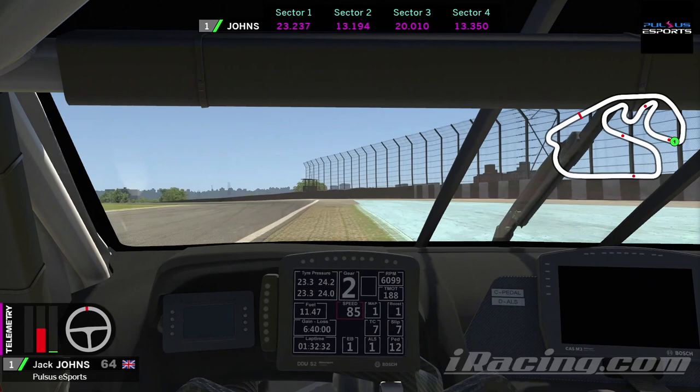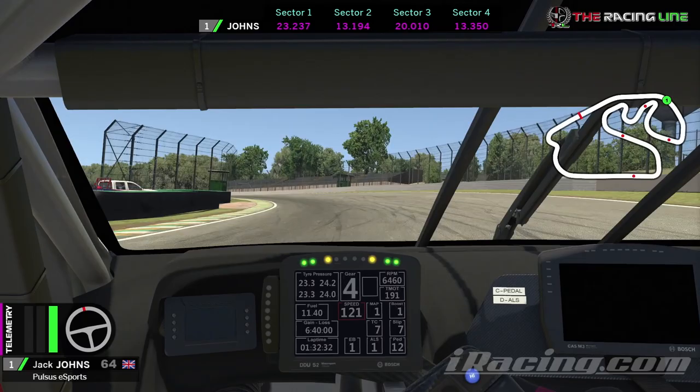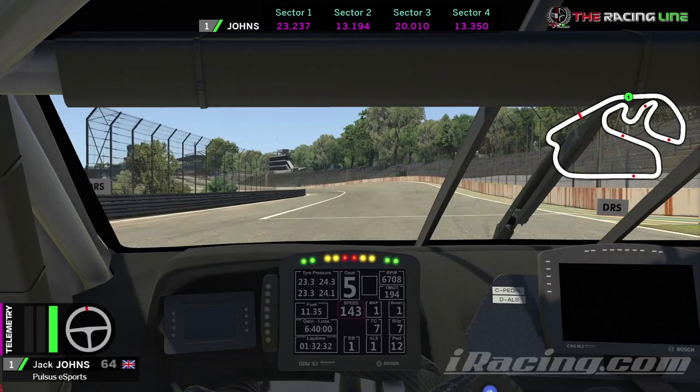Now we're full throttle all the way up the hill as we climb through those gears. You can see how you want to take the path of least resistance up this hill — hug this left hand side curb, come out to around the middle, then get back over to the left hand side wall crossing the pit line, and then back over to the right hand side ready for turn one once again.